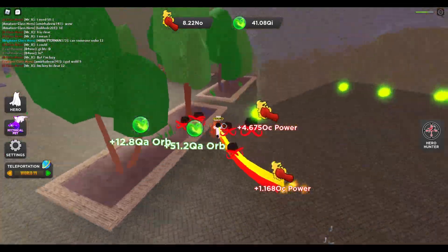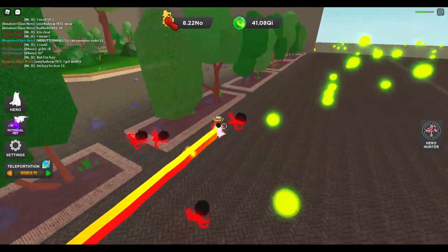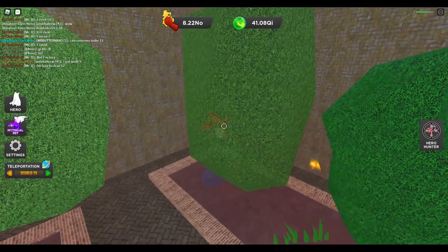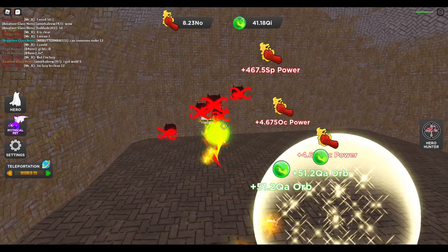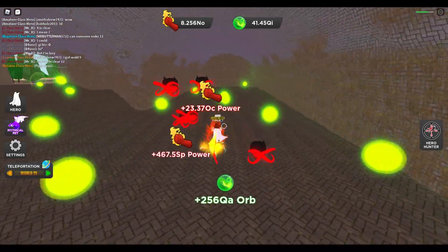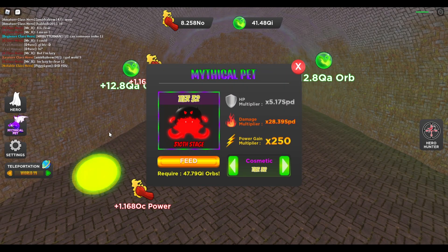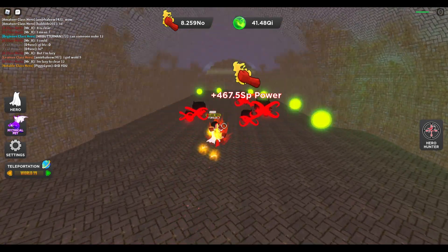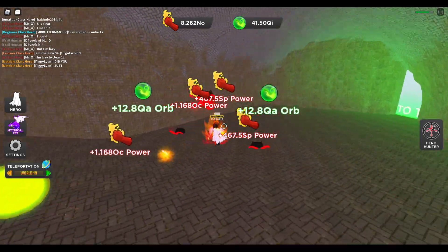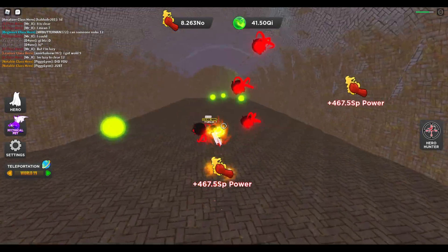All you basically need to do is use shift lock to look through the wall, then look around to find any cubes or big orbs. There's a big orb right there — go ahead and pick that up. Right now I'm getting close to actually getting the next one.